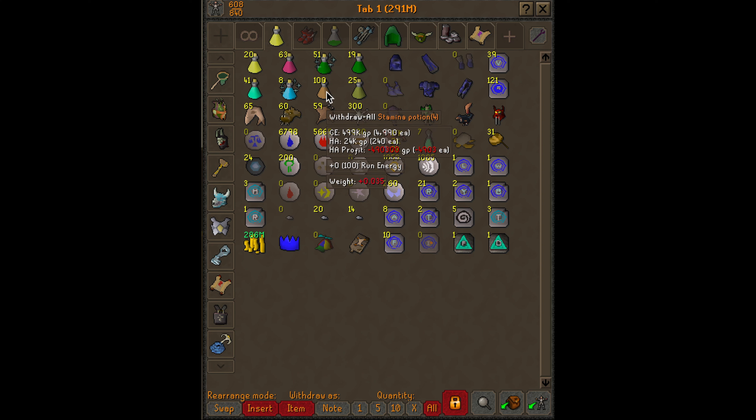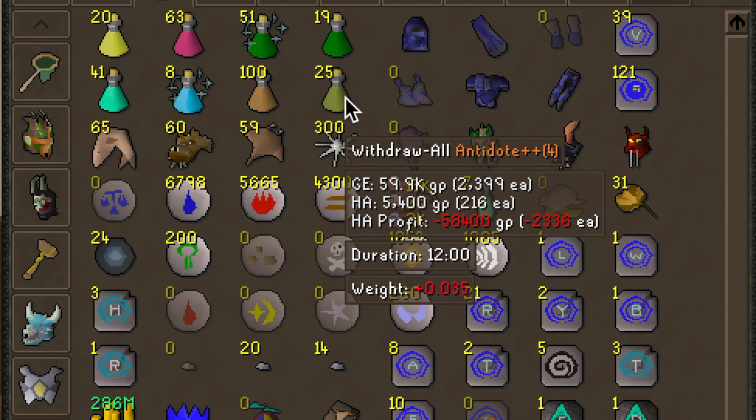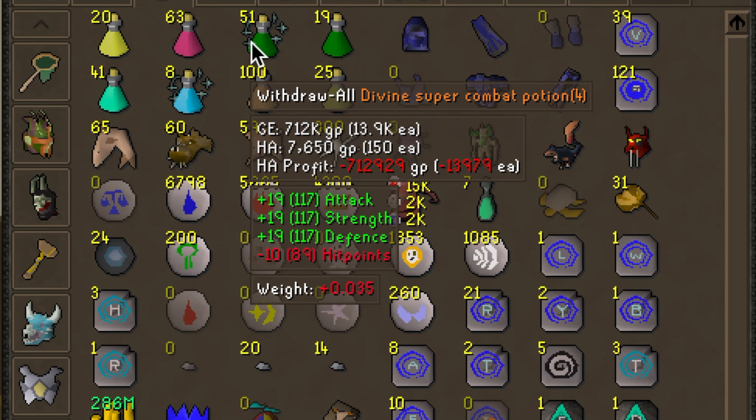If you don't know about stamina potions, these give you run energy for two minutes unless you have the Ring of Endurance on, and then I believe it's increased to four minutes or double. This is an antidote — it will protect you from poison and a lot of different things. These are all of my main potions that I use, and that's why I keep them here.